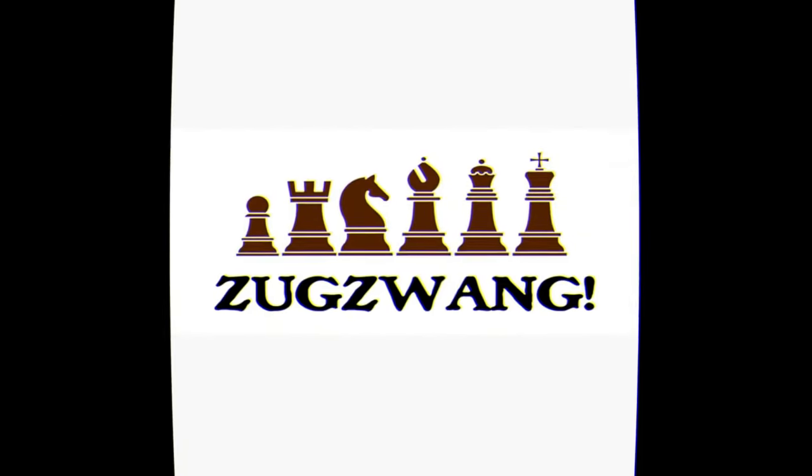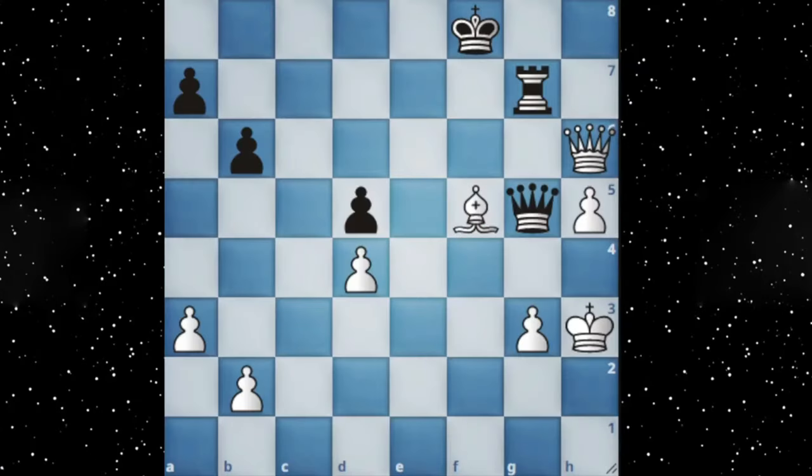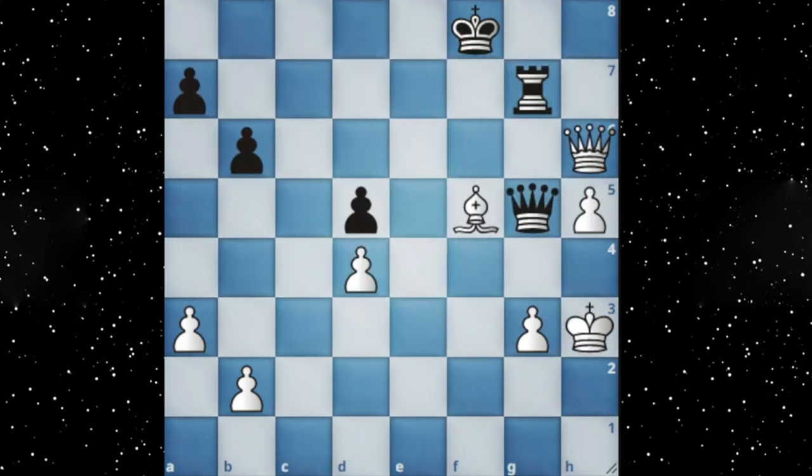Now we will talk about an extremely suffocating tactic — zugzwang. Zugzwang is a German term which means it's your turn to move and all your moves are bad. This example is from a game played by the Magician of Riga, Michael Tal, with the white pieces. White is two points up for an exchange, but many times if you exchange the queen, black can make a barrier with the king and the rook. Here Michael Tal exchanges the queen and then plays bishop to g6, blocking all the paths of the rook.